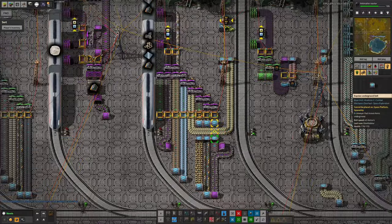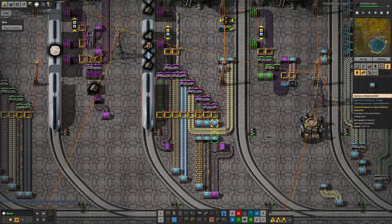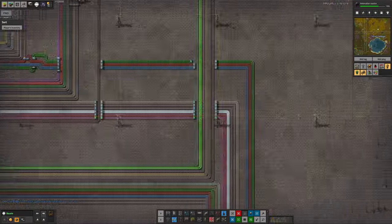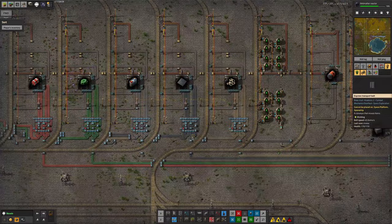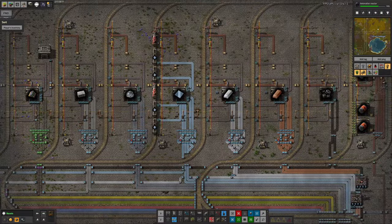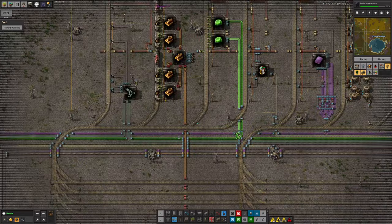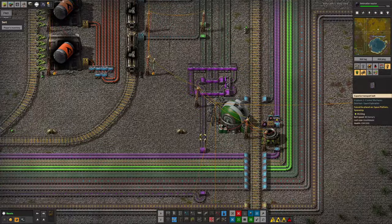We were still only feeding lithium in at one blue belt rate, which wasn't quick enough to fill the buffers given how much time the trains spend in transit. Tristan then came along and upgraded the belt to purple all the way from here back to wherever the lithium is being unloaded into the system — wherever that is — which means it can now flow through much much more quickly. That's given us a nice increase in the amount we can pull through.